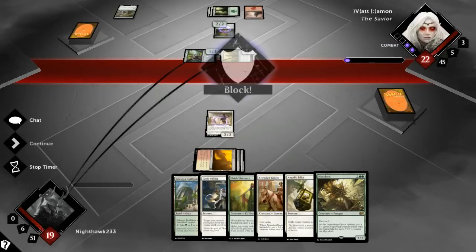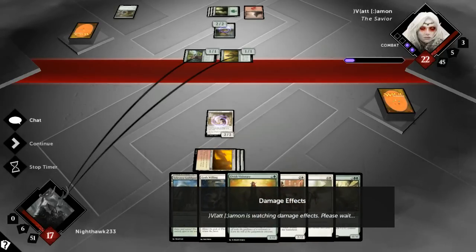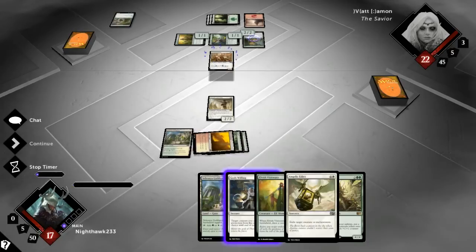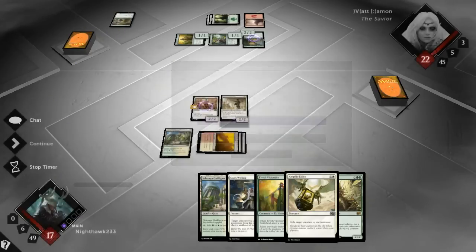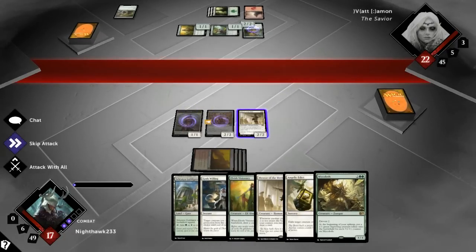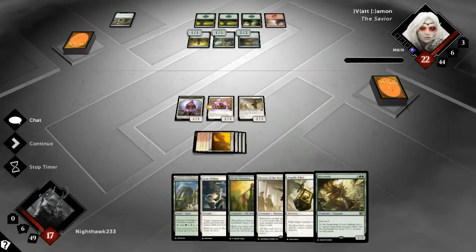We see a Grizzled something and he's dropped his red land. He could have Coordinated Assault — that's my thinking here. I'm gonna sit back; I'm not bothered about taking two. I'd rather draw two cards off this Visionary if I don't draw a fast land. I drew a fast land so Attended Knight is going to come down instead, and I still get to draw one card which is pretty nice.